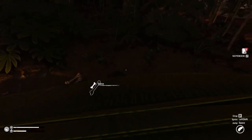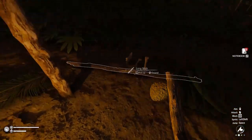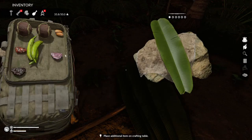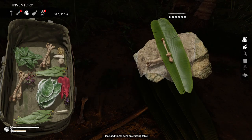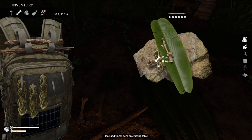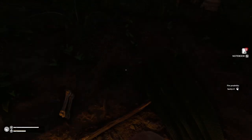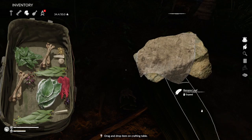I know we need bones and banana leaves and rope, but I don't remember how much of what we need. Let's try it here — okay, we get a banana leaf, a bone, a bone, a rope, and a rope. Is it three bones? Yes, okay. We're not gonna have — oh, we do have bones. Drop that right there.